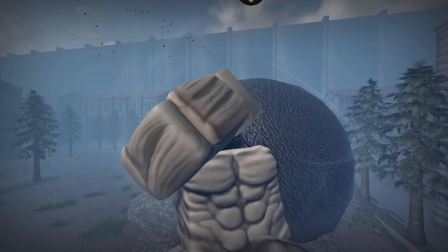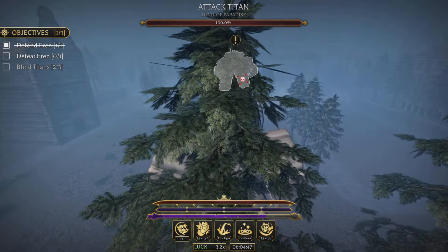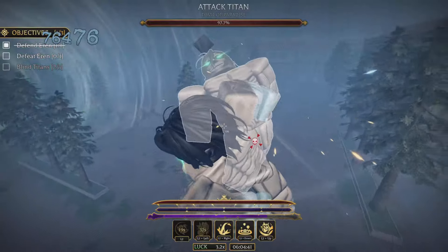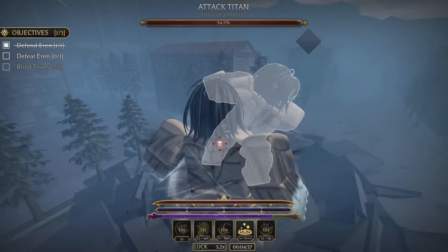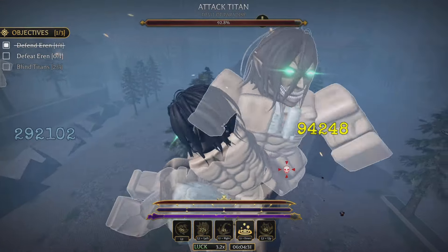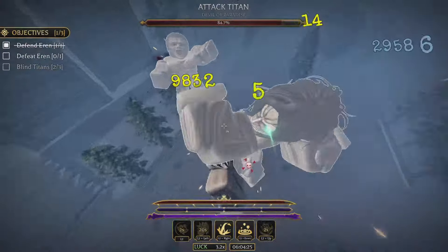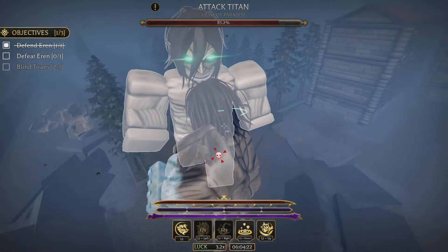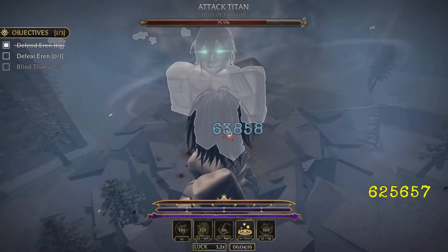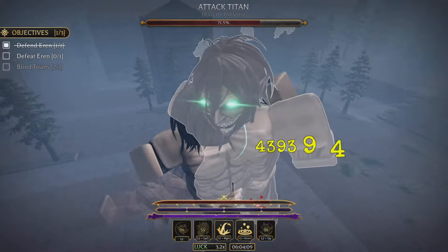The second video is the crit build. The crit build uses the exact same setup as the damage build: Art of War, Perilous Focus, Immortal, Founder's Blessings, and Soul Feed — all the same. I kept Perilous Focus even though it's a crit perk because I didn't want to change variables. Right now I'm really just testing what's better: the crit path or the damage path.